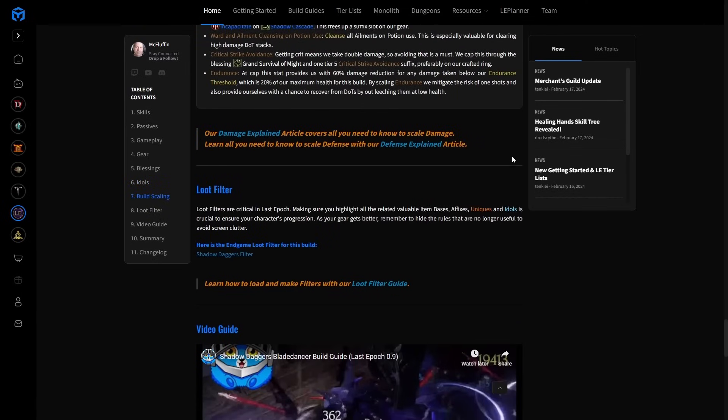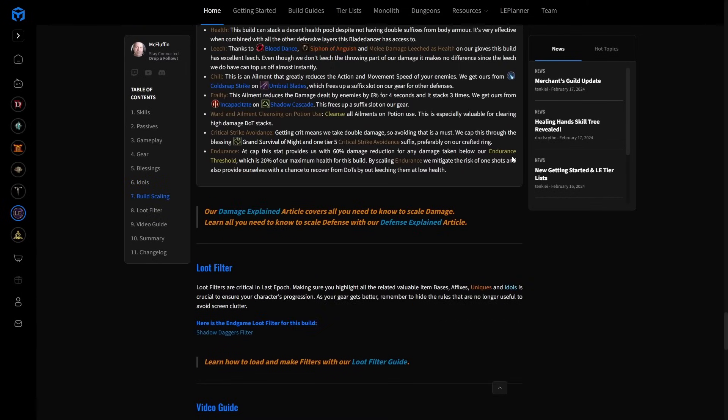We stack health, have plenty of leech from Siphon of Anguish and that passive node, and we have chill and frailty built in, a cleanse, capped crit avoidance, and some endurance. When this goes live we probably won't have the 1.0 loot filters yet — the old ones will still be there, with just some adjustments for MG and COF. We will have those by launch so keep an eye out. Thank you so much for watching. I hope you have a great time with this build and enjoy the 1.0 launch — see you all again real soon.